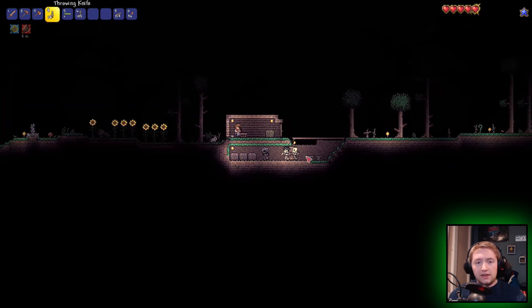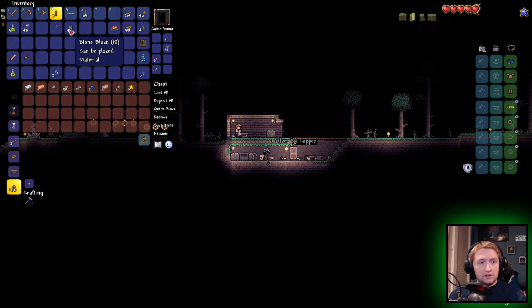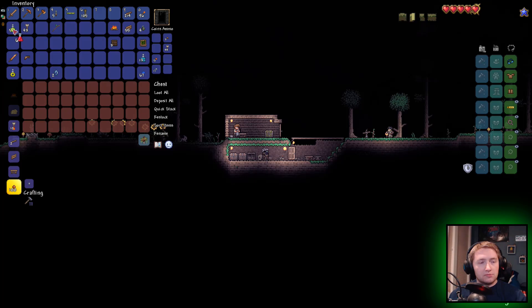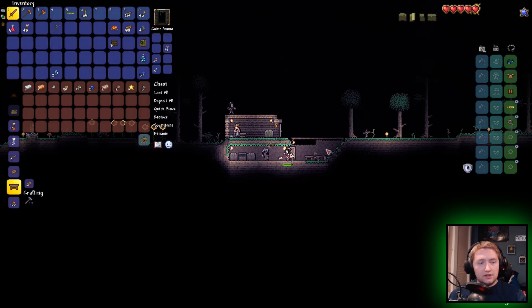I'm gonna destroy you fools. I don't have a bow — why do I have this? I need those on me. That's an aura of light — that's a cool potion, but kind of useless. I'm out of daggers! Houston, this is a problem. Just get rid of everything else. We're out!